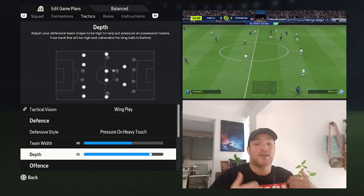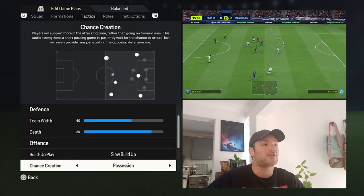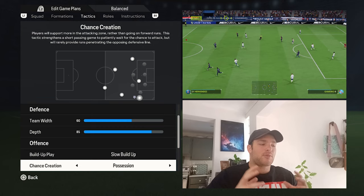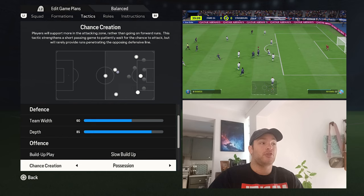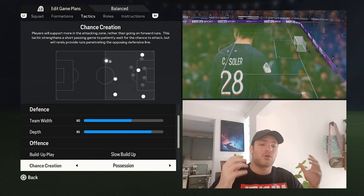On the offensive side, the build-up play is set to slow build-up and chance creation is set to position. With Luis Enrique it goes without saying — it's a staple of his tactical setup — he wants to maintain the ball. PSG maintain one of the highest possession stats in Europe. You need to be very patient with the ball, though you will have runners in behind trying to exploit the line. Players like Mbappe, Ruiz, Ramos, Kolo Muani, and Dembele will make occasional runs in behind looking to create a fast break.